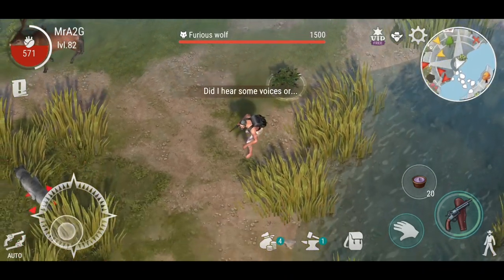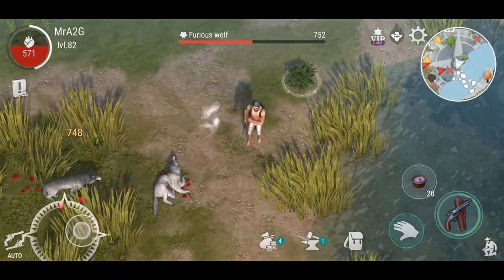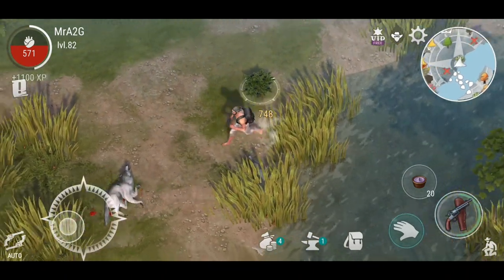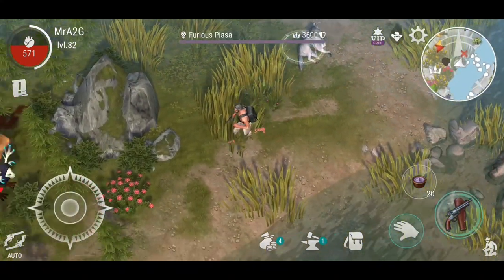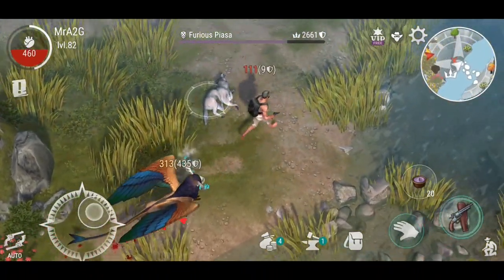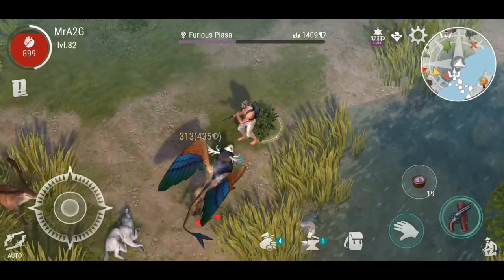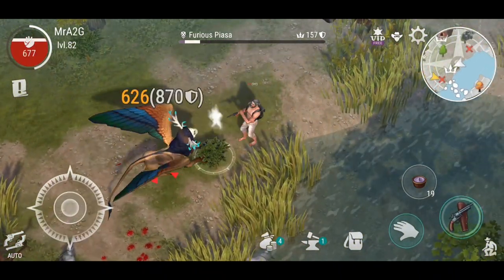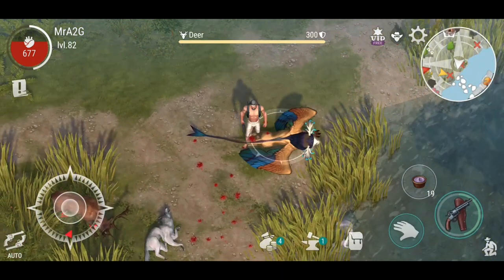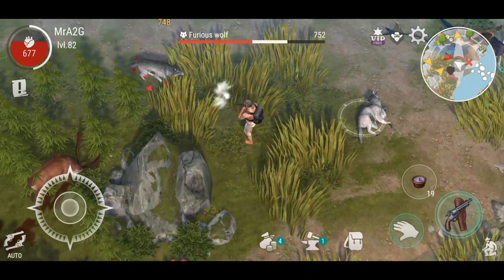Okay, I think I found where we needed to be. We're going to have to get rid of these wolves. Here we go - look at all this. So this is new T5 resources. Furious Piazza here we go. I should be able to get some perfect hide from this fellow here as well. Shouldn't be a problem, just turn and burn. There we go, we've got one. Would have liked a little bit more, but what can you do?